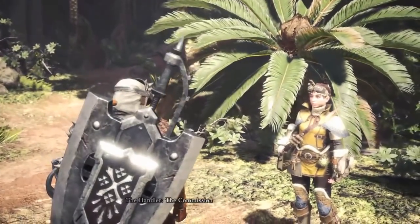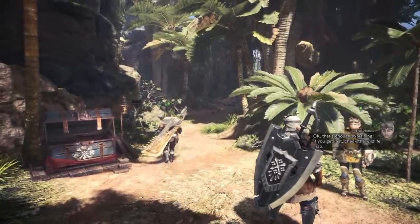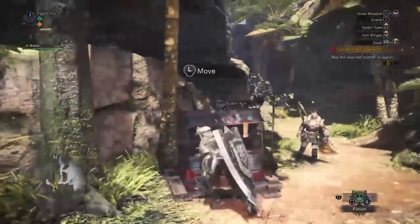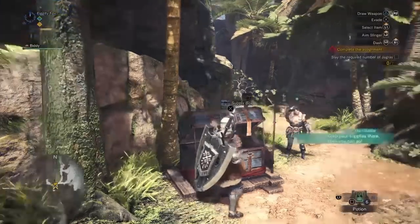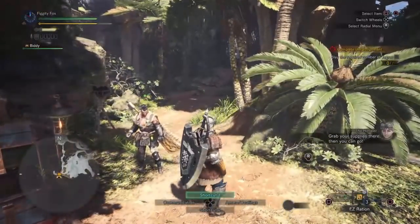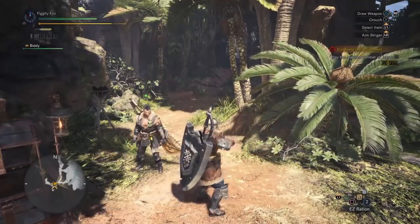Use the supply box over there — the commission supplies us. This is stuff I know. Decide what you should take along. Take everything. Because I'm by myself. Well, don't take everything. Do these actually bring up my stamina gauge? They do.